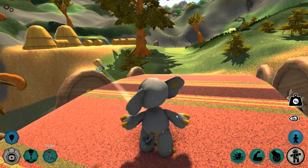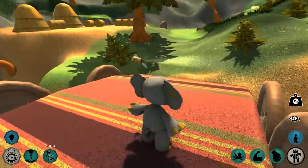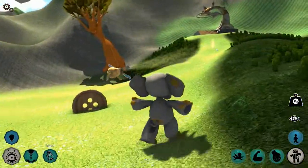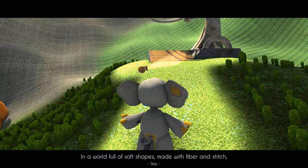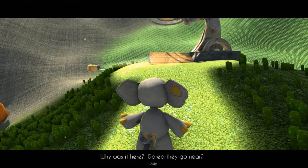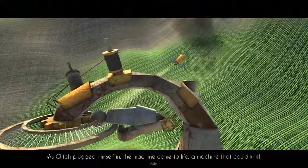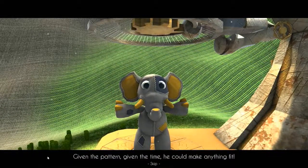Stuffy was suddenly scanned by Glitch who then promptly knew the shape through and through, and every single stitch. So cute! Let's go up the hill. In a world full of soft shapes made with fiber and stitch stood a machine made of metal — just like Glitch. Why was it here? Dared they go near? Yes, we dared! Glitch is saying to activate. As Glitch plugged himself in, the machine came to life — a machine that could knit.